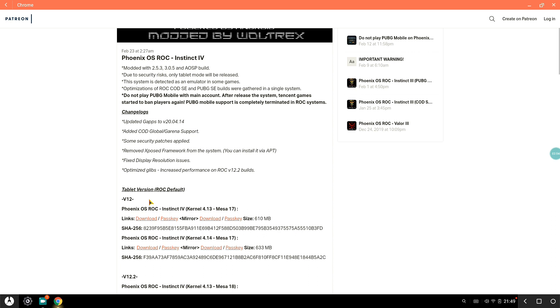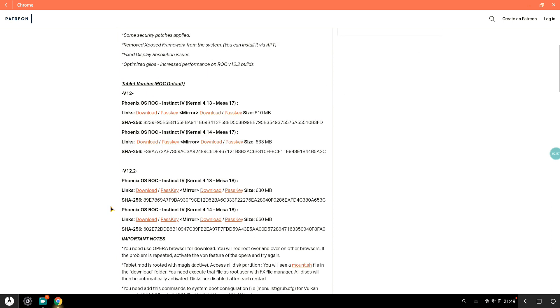The version I have installed is v12 with kernel version 4.13. If you don't know the difference between 4.13 and 4.11 — 4.13 is for newer PCs and newer systems. If you have an older system, you should go for kernel version 4.14, which is really good for older PCs.